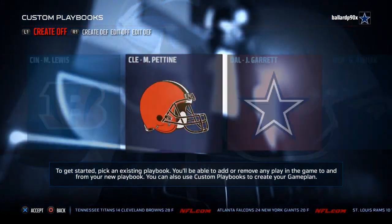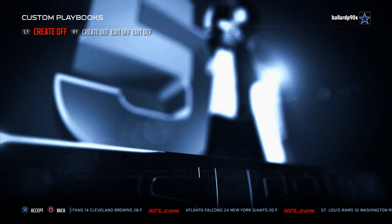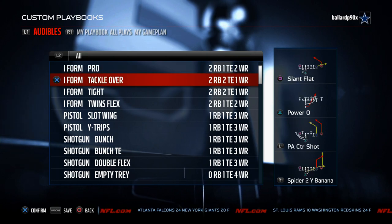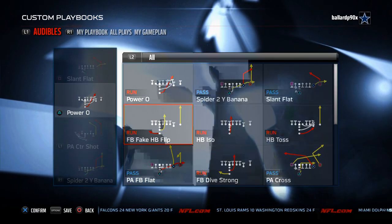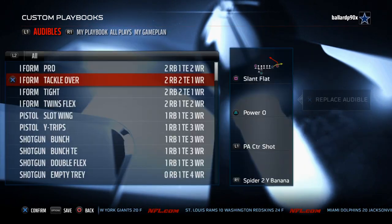Coming in at number five on our list is the Indianapolis Colts offensive playbook. It's a playbook I've really become fond of lately. The I-Form Tackle Over is only found in two playbooks this year — the Indianapolis Colts and the St. Louis Rams. The fullback dive strong is very effective out of the I-Form Tackle Over.